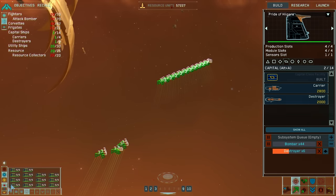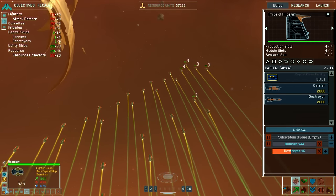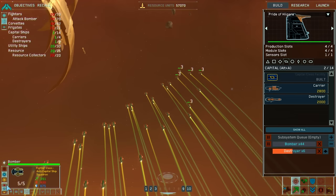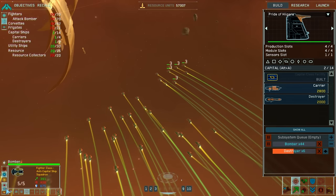Let's put these guys on evasive so they go faster. What does it do for speed? This UI does not update. I don't know if that actually does anything.